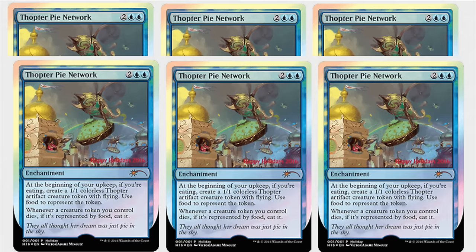Hey guys, today we get to look at the holiday promo. Every single year around Christmas time we get to see what the holiday promo is, and in 2016 it is a blue enchantment. At the beginning of your upkeep, if you're eating, put a 1/1 colorless artifact creature token with flying — use food to represent this token.